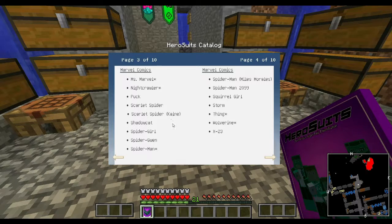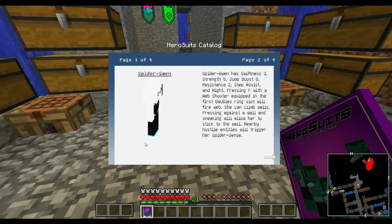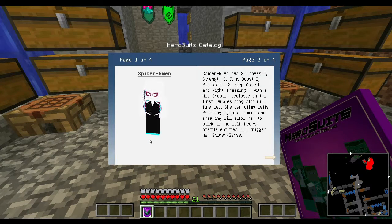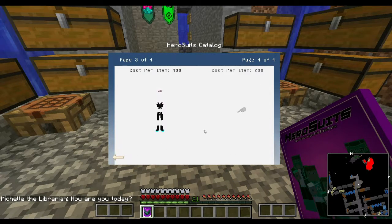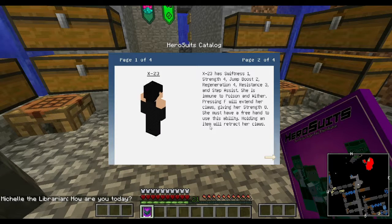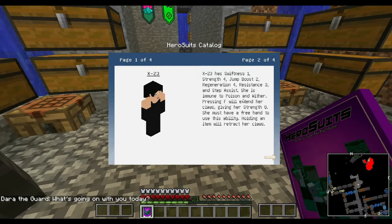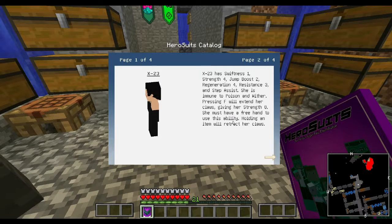Let me look real quick at Spider-Gwen. Spider-Gwen has Swiftness 3, Strength 8, Jump Boost, Resistance 2, Step Assist, and Might. Pressing F while a web shooter is equipped in the first ring slot will fire web. She can climb walls. Pressing against the wall and sneaking will allow her to stick to nearby walls. Nearby hostile entities will trigger her Spider Sense. That's pretty cool. X-23 has Swiftness 1, Strength 4, Jump Boost 2, Generation 4, Resistance 3, and Step Assist. She is immune to poison and wither. Pressing F will extend her claws giving her Strength 8. She must have a free hand to use this ability. Holding any items will retract her claws.